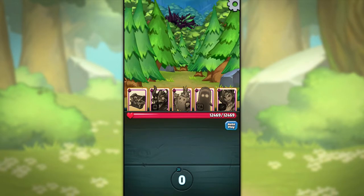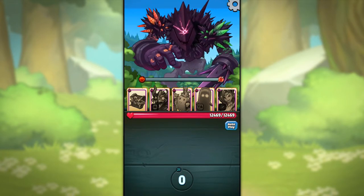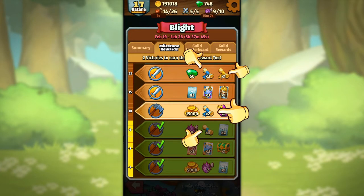One of the best ways to get these scrolls is to fight the dreadful titans. You can see on the rewards that there are scrolls to achieve.